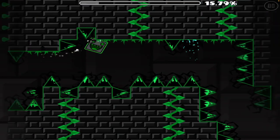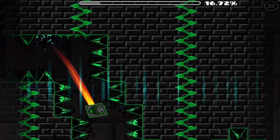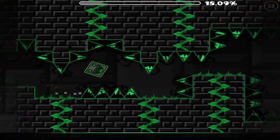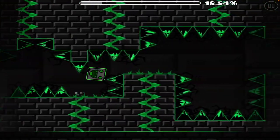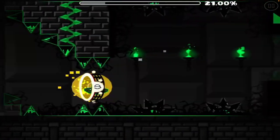For this timing you want to jump when you get to the second block after this hold. For this jump you want to jump when your cube is halfway off the block.